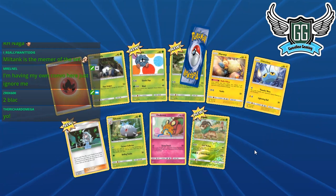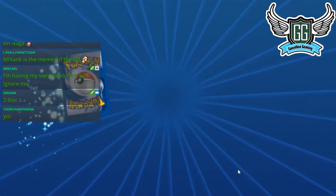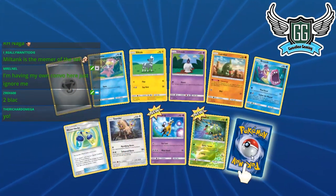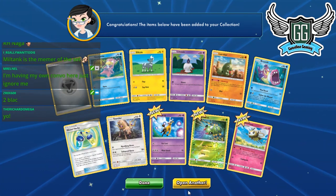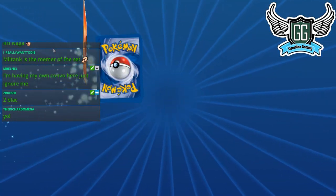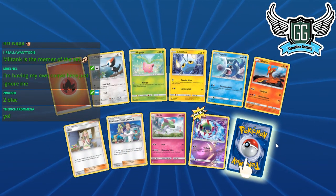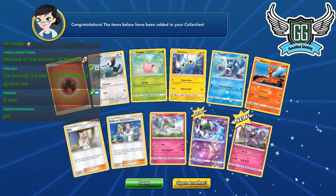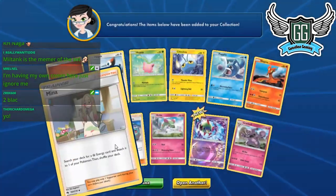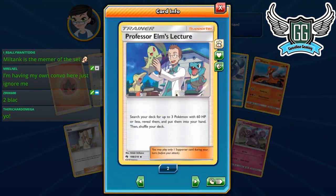Either I pull amazing or I pull crap — right now it's crap. That's like three sets in a row where I did really bad. Although, last time the last 50 packs pulled like nothing but juice. We got Giratina — I should talk about that. We got our first Granbull, and our Elm too — that's two Elms now. People are going to want Elms; the rest will be for trade.